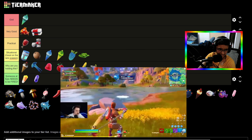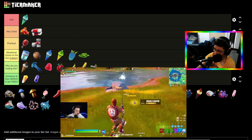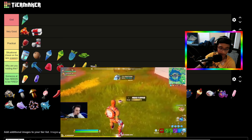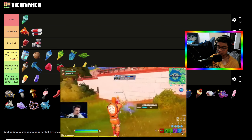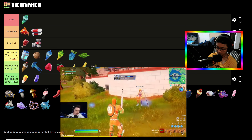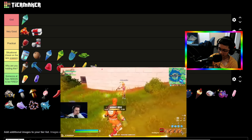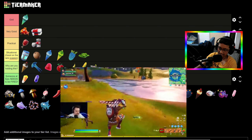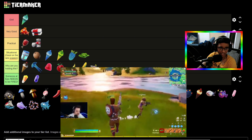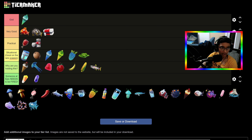Now I think this is the Midas Flopper. In Chapter Two you could fish this out and it would turn all your current weapons to the highest rarity they can go — normally gold, some blue. It also heals you the same as a regular Flopper. Just because of that I'm putting it alongside the regular Flopper.